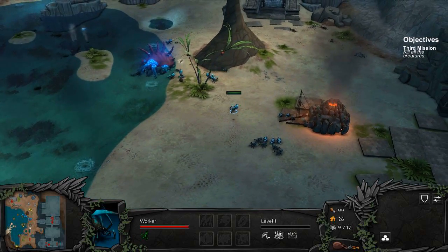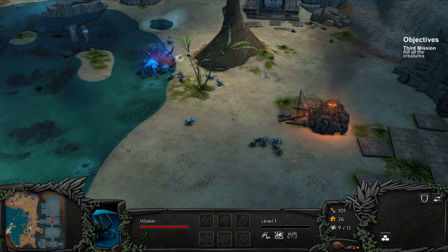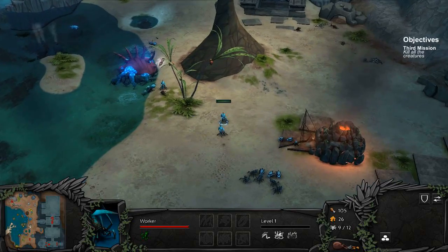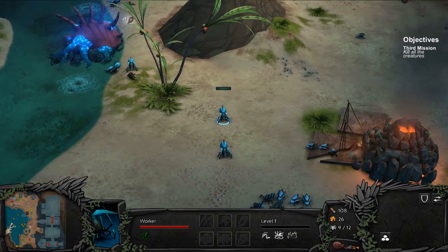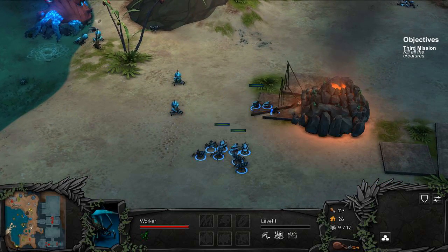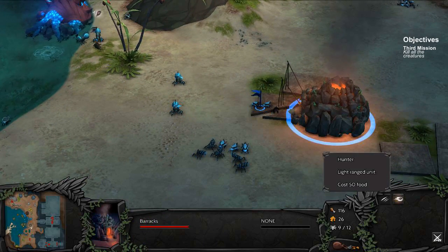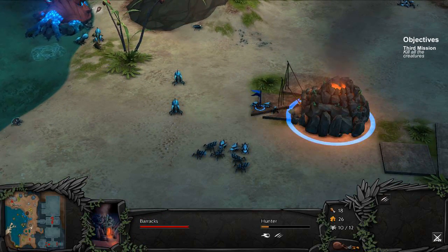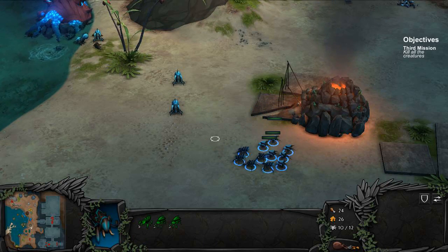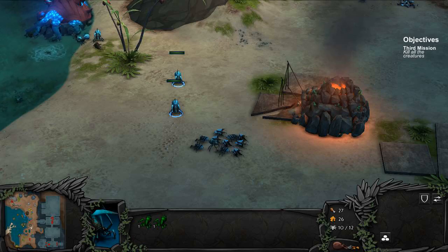And we'll go ahead and gather some food. Another feature of other RTS games is that if you click twice on any unit, it will select all the others. But here, there is no way to actually mass select other than dragging. That's another thing they should definitely add in the future. You guys are gonna be control group one. You guys are gonna be control group two.